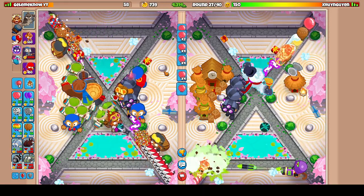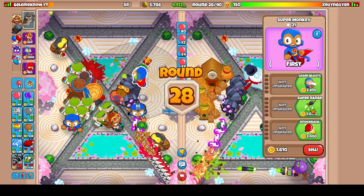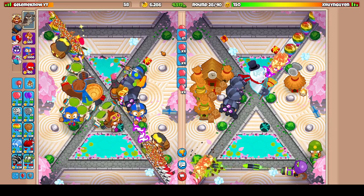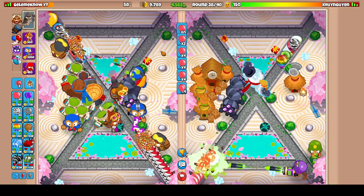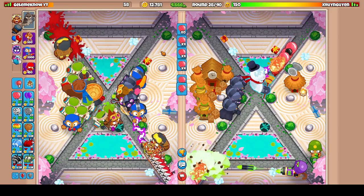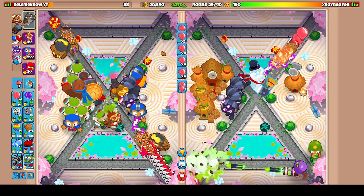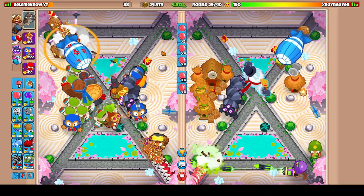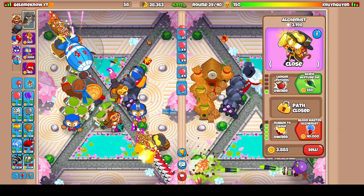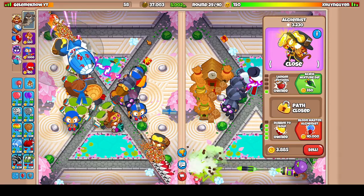We're gonna go with the top path. Pretty soon we'll be done with ecoing — I like to stop around 30. Cause we do have to get up MAD defense. Let's see how much money they made — maybe like one fourth of that, or half at least. Maybe it's not even a good idea to go for it. We'll see. The rubber-to-gold balloons are getting eaten up by my Ninjas.